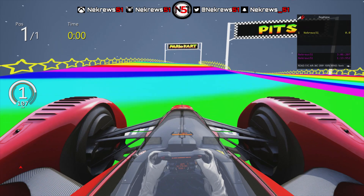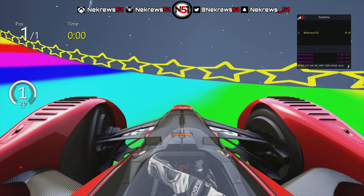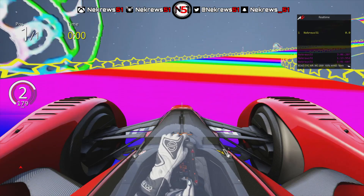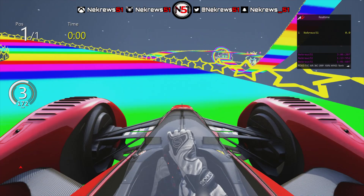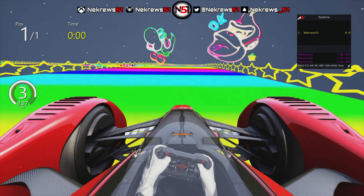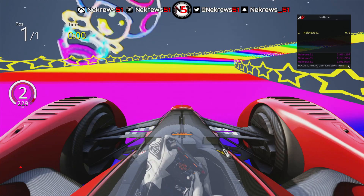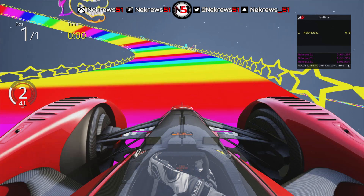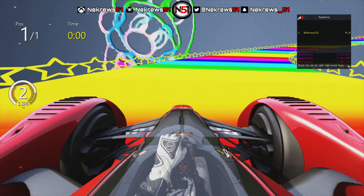I have to get the clutch in again to get the car going. My wheel just vibrated so much there. It looks like we just sunk underneath the ground for a second. Unfortunately I was wanting to do this with AI, but the game crashed, so you can't really race with AI on this track — which is very unfortunate because that would have been very insane. We've folded the barriers and we're somehow getting corrected back onto the track.